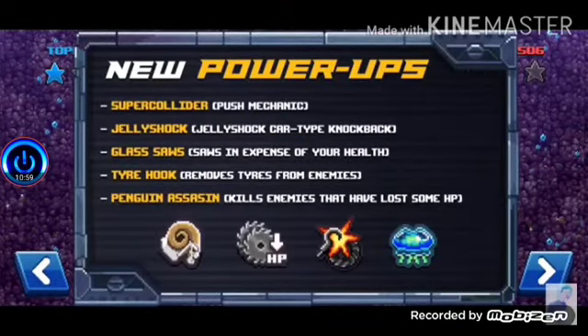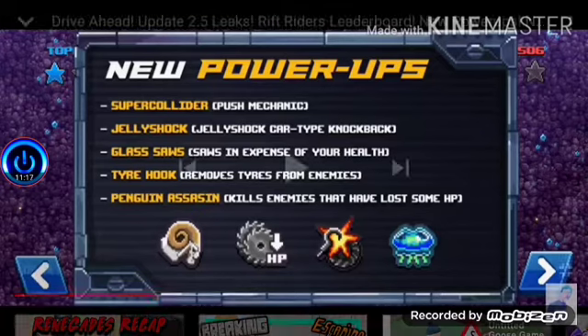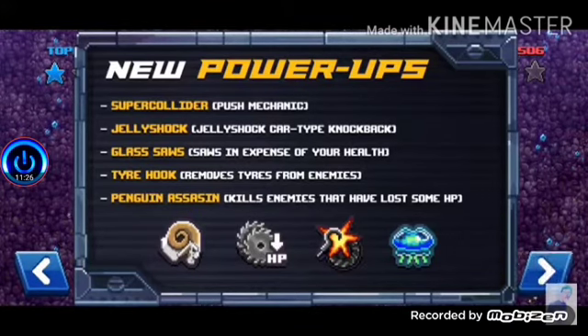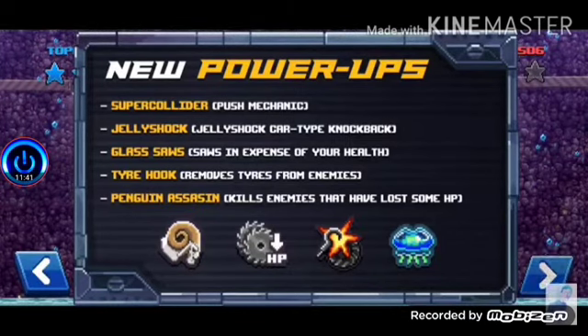The next thing on our list is new powerups — there are gonna be five new powerups. The first one's called Super Collider — it's a push mechanic, like a ram. The next one is obviously the Jelly Shock ability, and the saw with the down HP. Tire Hook and Jelly Shock — this one gives you saws but you lose health. The fourth one's called Tire Hook — it removes tires from the opponent using some kind of harpoon.